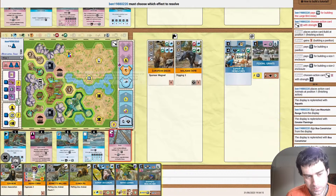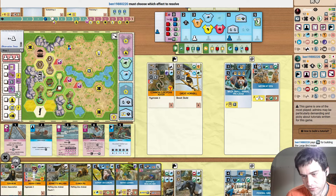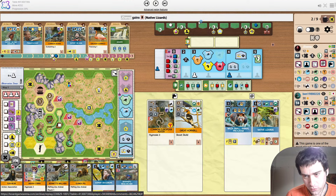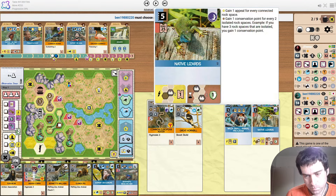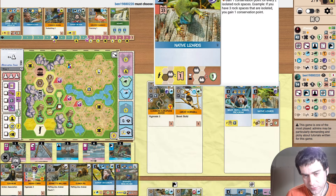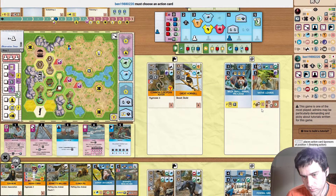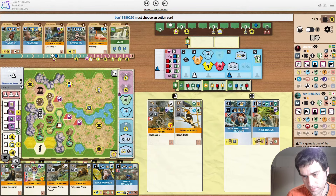Opponent plays a bird aviary. That is a good spot for it — touching rock and water gets them a reputation. They still have the rhino, which I would be looking to play reasonably soon. They're pretty close to habitat. And yes, playing Native Lizards before 25 appeal. One of the things I've gotten better at is these 'play under 25' sponsors — you should really look to maximize them. Eight appeal is a huge amount from one card. You can ignore the end game scoring, but it's such a huge tempo boost.